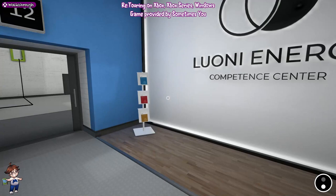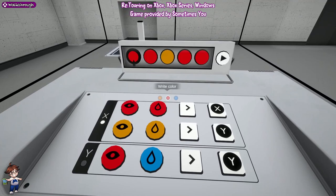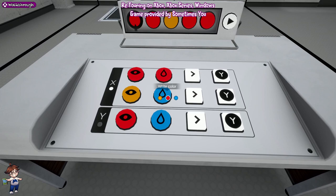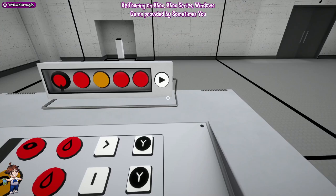Next puzzle. We're going to skip going into that door because we don't need to. It's just going to be: red, red, right, Y; orange, red; pause, Y; and then red, orange; right, X. That will open this door - eventually.